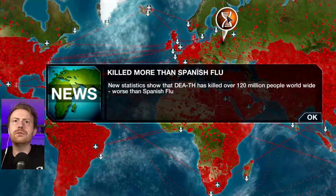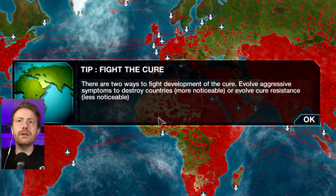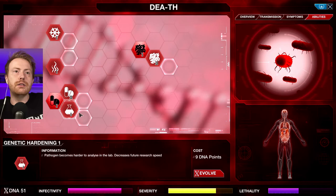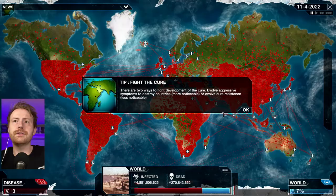Death has mutated and developed a necrosis symptom without using DNA points. New statistics show that death has killed over 120 million people worldwide — worse than Spanish flu. This is absolutely nuts. There are two ways to fight development of the cure: evolve aggressive symptoms to destroy countries, more noticeable; or evolve cure resistance, less noticeable. I think we want to go less noticeable. I've been neglecting these abilities. Pathogen becomes harder to analyze in the lab. Pathogen develops resistance to class 3 and 4 antibiotics — increased effectiveness in wealthy countries and cold temperatures.